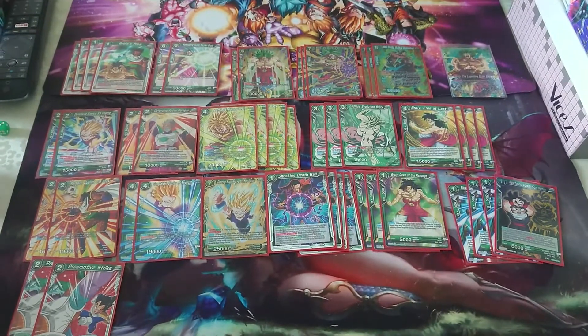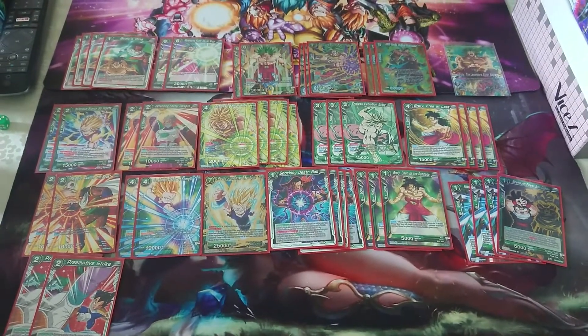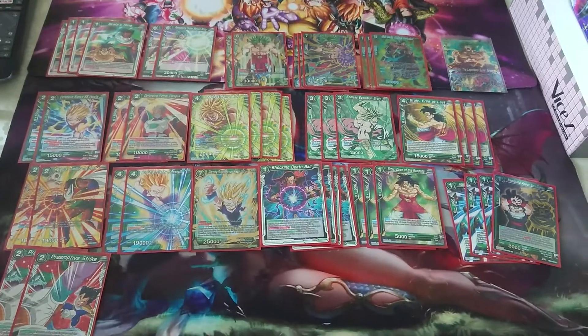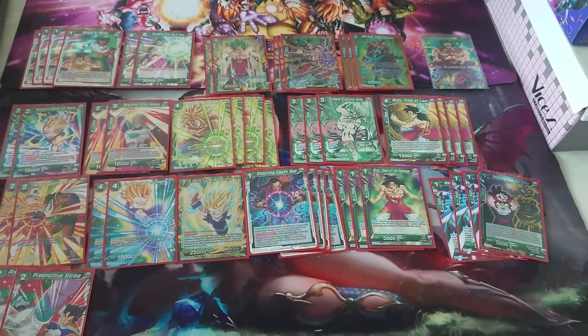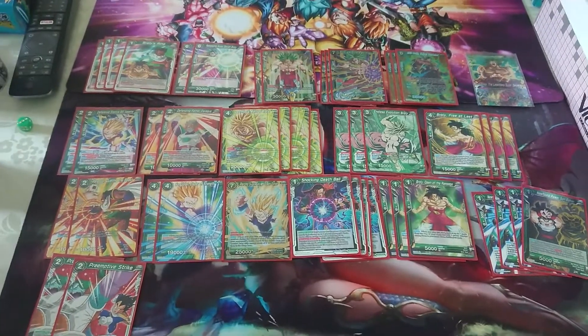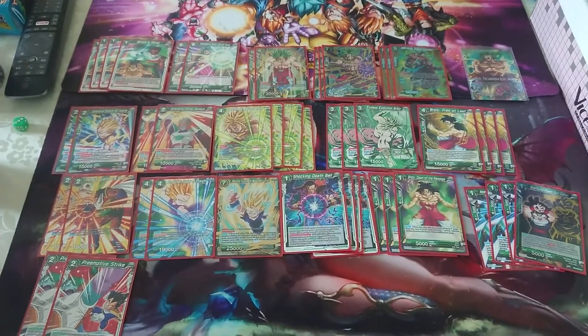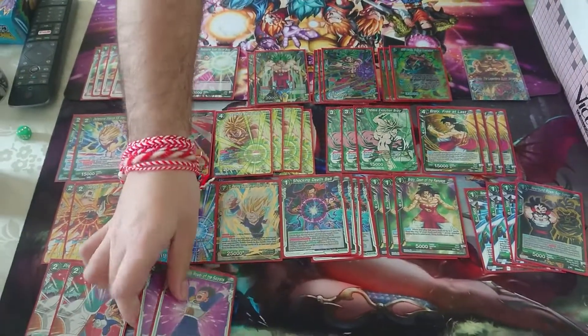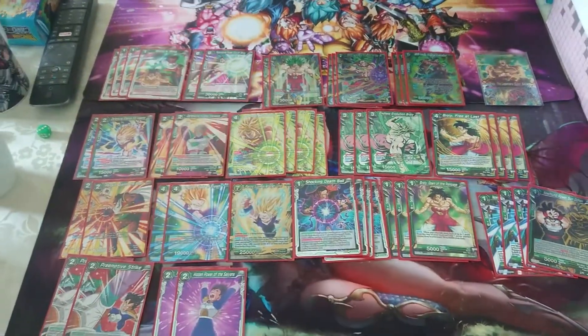Sometimes when I want to delay the inevitable of aggro decks, I just want to place that essential card in the drop area and not get killed early on. Another good thing is when it's the endgame, I just use Hidden Power of the Saiyans.